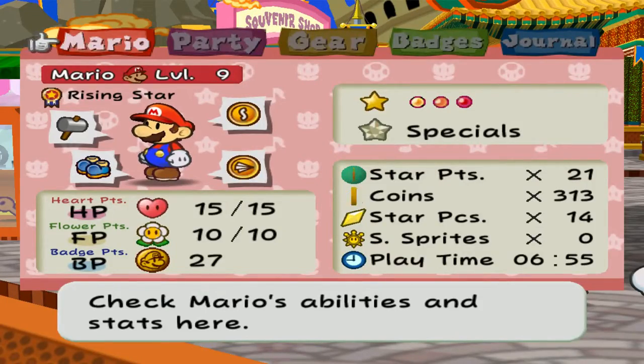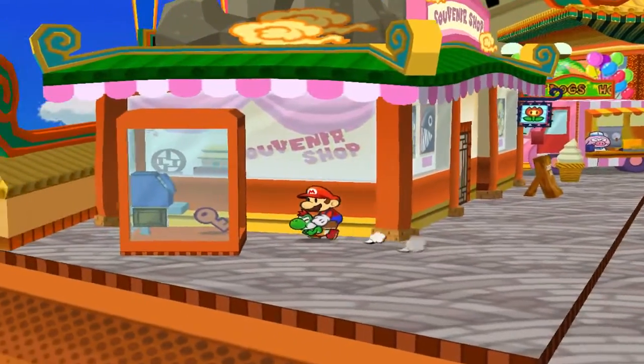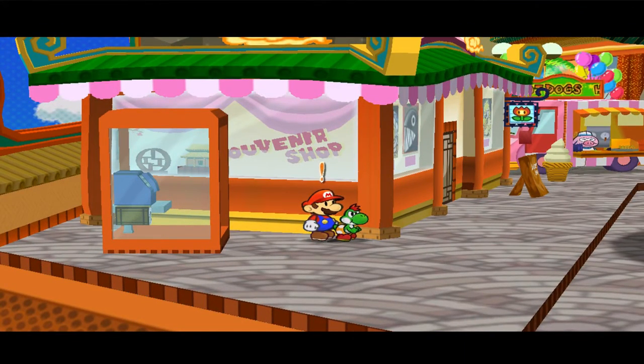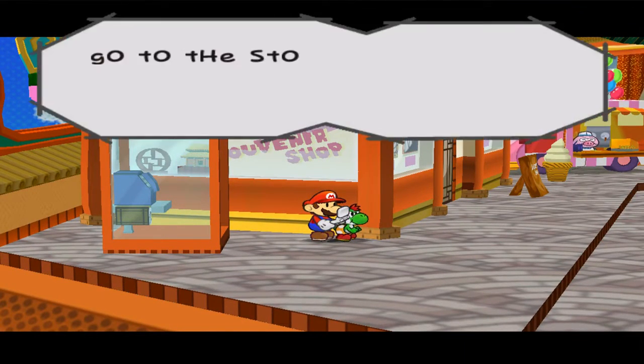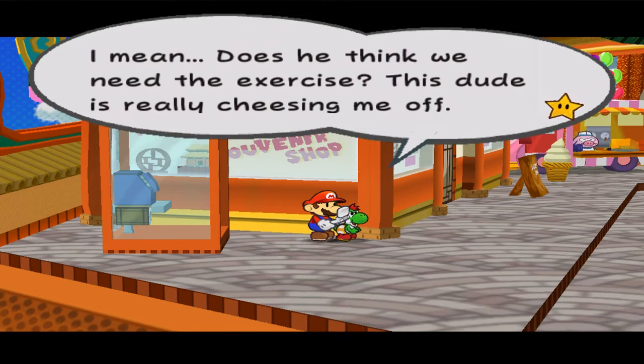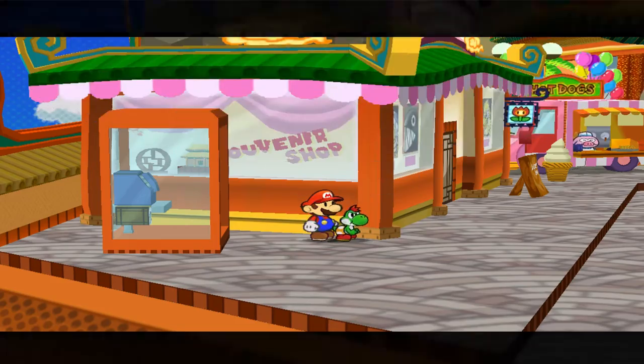Welcome back to Let's Play Paper Mario. Today we're doing some detective work. We first got a message to go to this telephone booth and now we gotta go to the storage room next to Grubba's office.